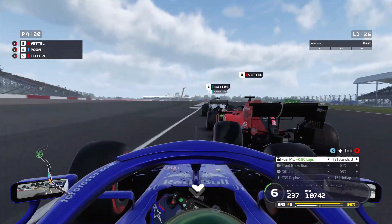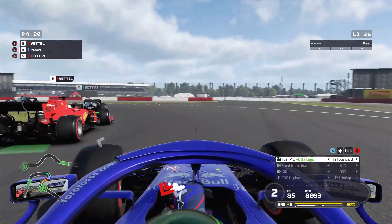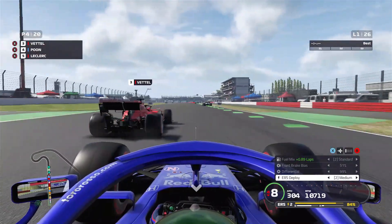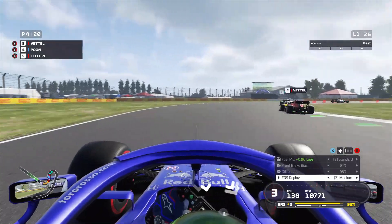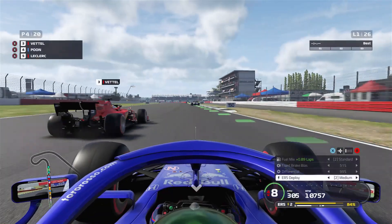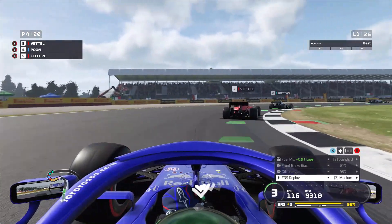We're alongside Leclerc — Vettel is a bit slow there and compromises our line to turn 3. A little bit of hard racing there, touching his side pod, but we got away without any damage. Vettel is really under pressure from me here. But he just parked it right in the middle of the straight line. Leclerc is doing absolute bits there. We need to try again — going around the outside, a bit wide. Didn't work out. Just can't get past Vettel — he's just blocking.